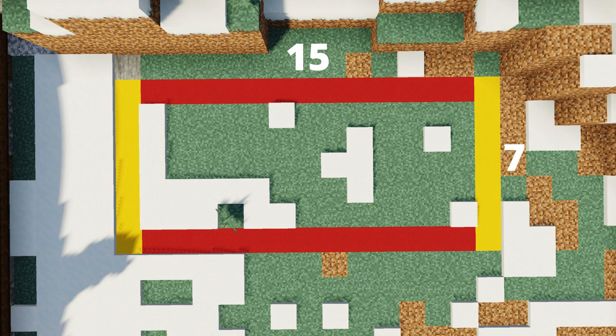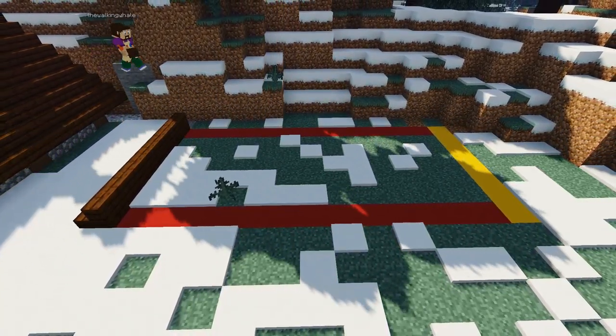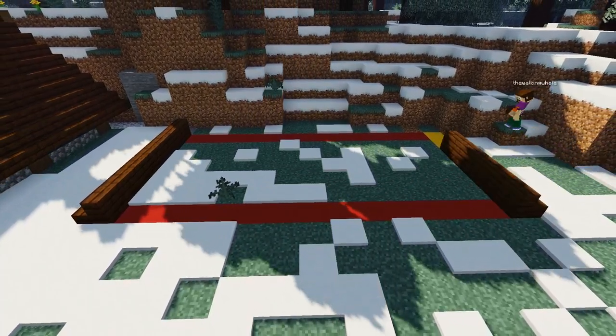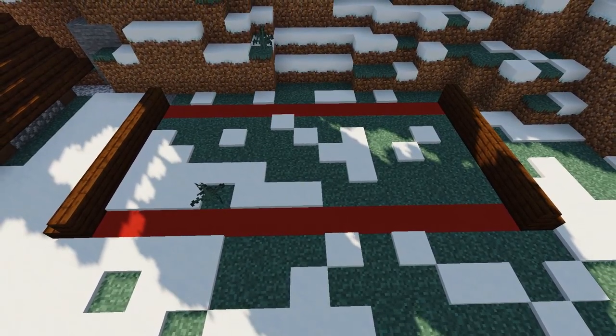For this build we're going to need a 15 by 7 block area, so clear out plenty of room before you start. Our first step is to grab some dark oak stairs and place a row of seven on each end of the stable like so — this will be the bottom of the roof.